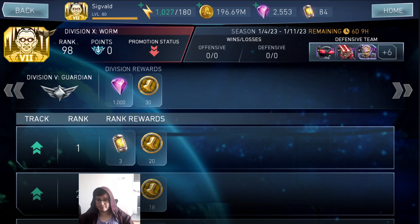Champions Arena is something you should be farming a lot as a new player because it requires more time investment than skill or built characters. I'm not grinding it anymore — you can see I'm Division 10 — but when I was grinding it the sweet spot for rewards versus effort was Division 5 Guardian. In Division 5 Guardian you can maintain your rank with about 20 minutes a day, and you're going to get 1,000 gems per season. With 4 arena seasons per month that's 4,000 gems each month.